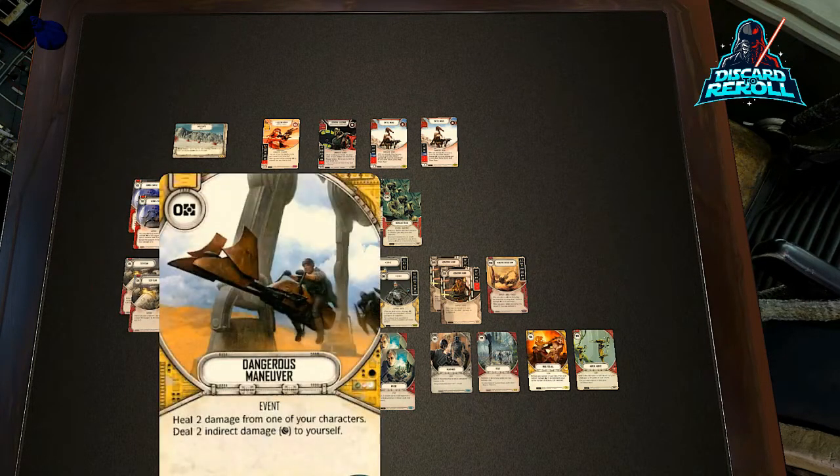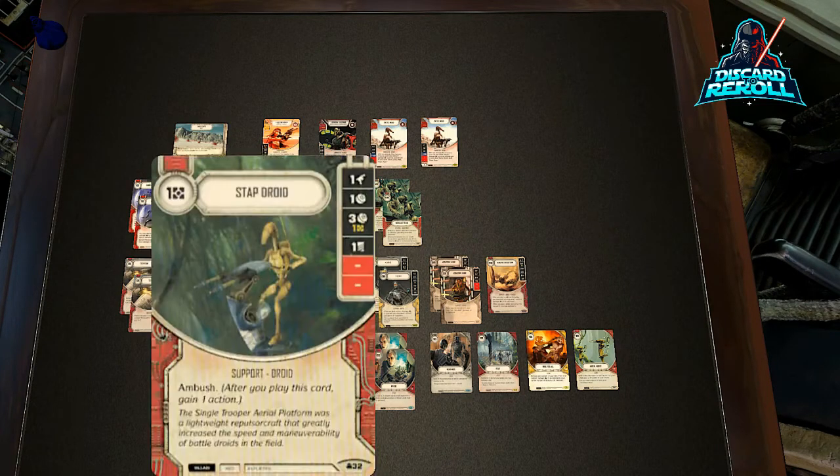We have two copies of Dangerous Maneuver. It's like a pseudo heal card for us because we could have a Bubble Shield down or remove damage from Aphra or Grievous — who are generally going to be their targets — and dish that damage over to the Battle Droids. The Battle Droids are essentially little metal shields, 12 health they have to go through. But it feels really good to have Triple Zero down, play Dangerous Maneuver, shift some damage around — and technically you're dealing yourself indirect damage, so this would deal one indirect damage to your opponent as well. Super great value.